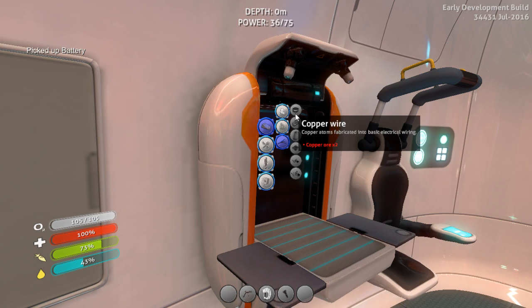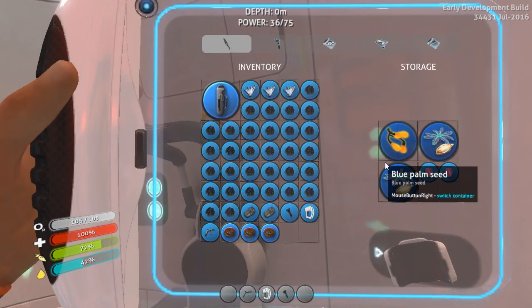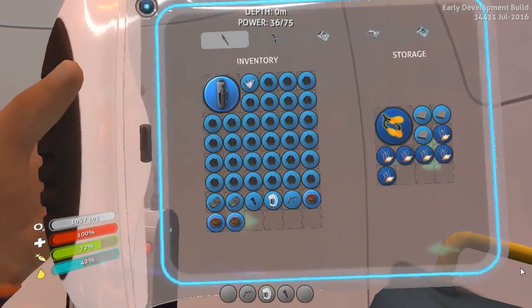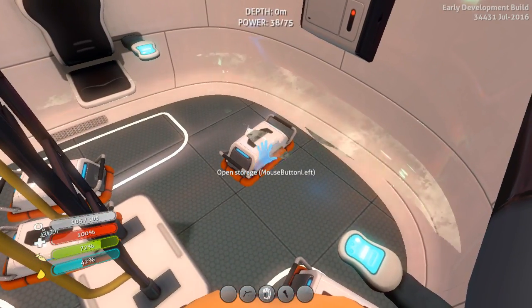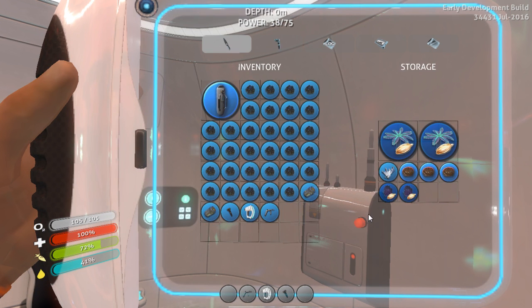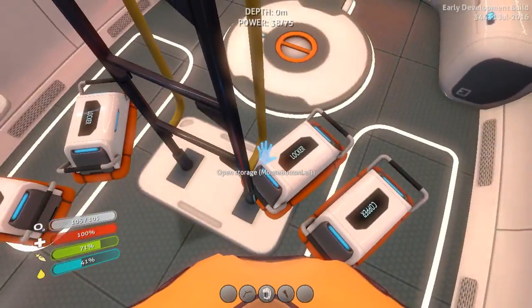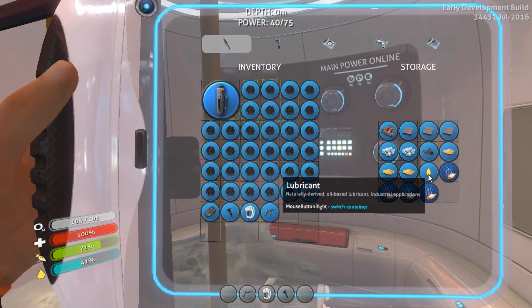And then for the power cell — silicone rubber. I do not remember what it looked like. Let's drop quartz in there. I know what we make it out of — we make it out of those. It's not looking like I have any. We will just have to go get more Creepvine stuff. More copper there. We make it out of those: wiring kit, lubricant.